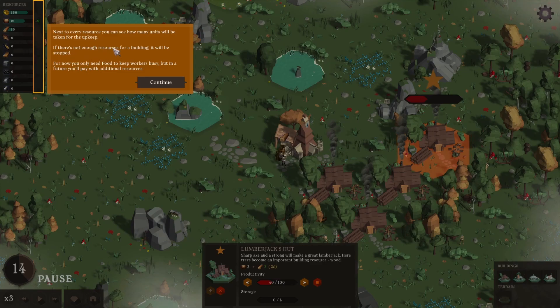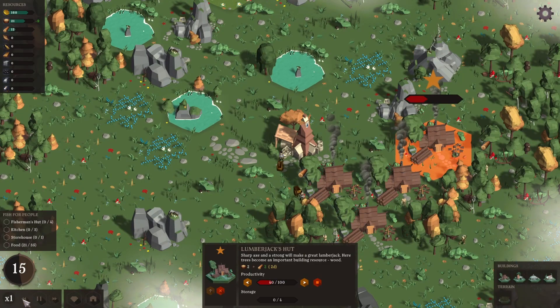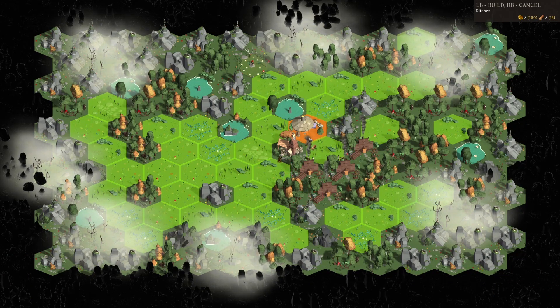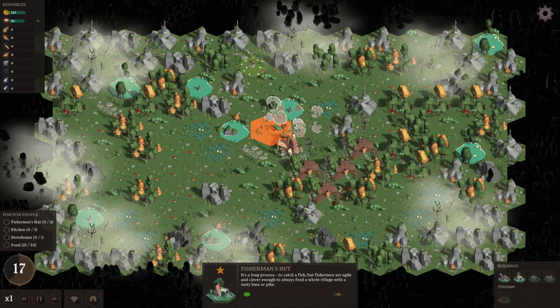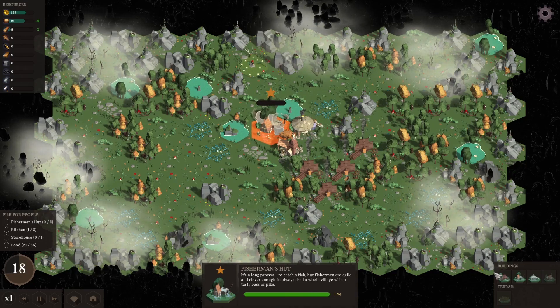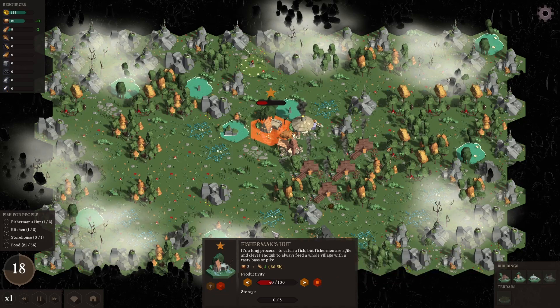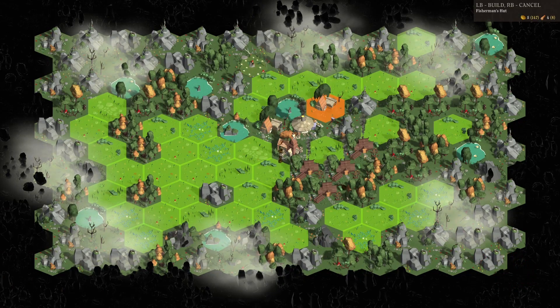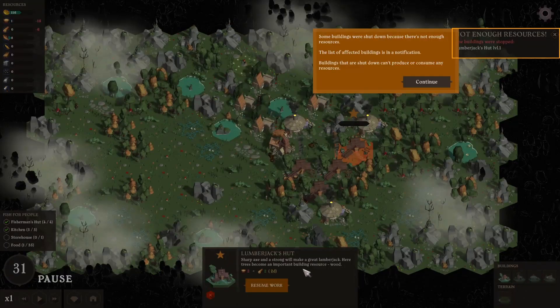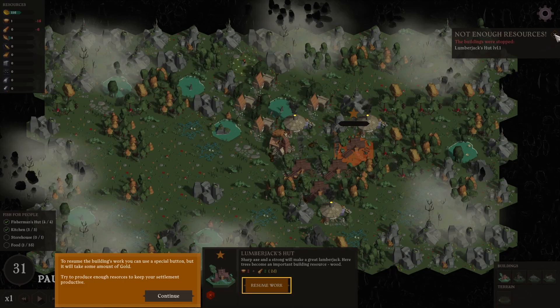For every resource you can see an upkeep. We need a fisherman's hut and also a kitchen. What if we put a kitchen here and a fisherman's hut here - that tackles both. I need three kitchens?! Holy shit. And four fisherman's huts. I need a storehouse too, which we need a bunch of wood for. Some buildings shut down because there's not enough resources.